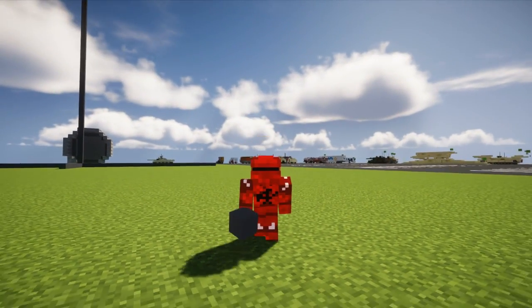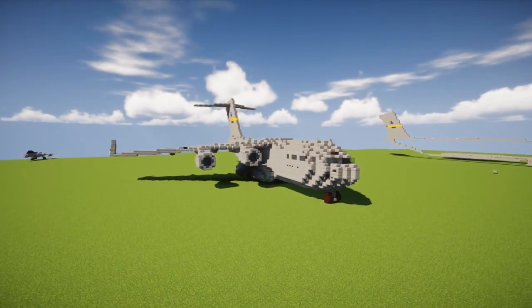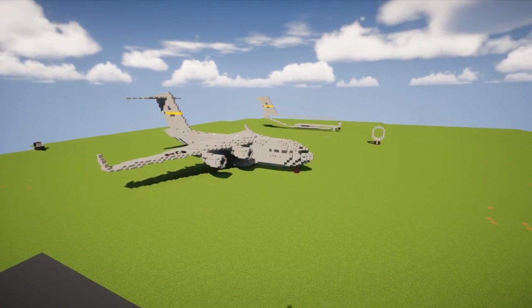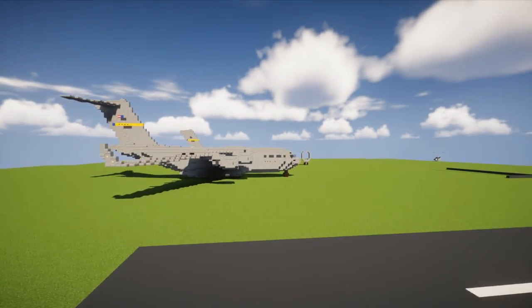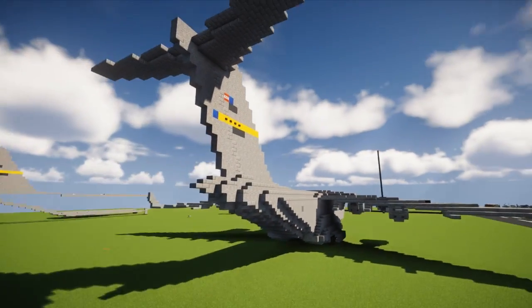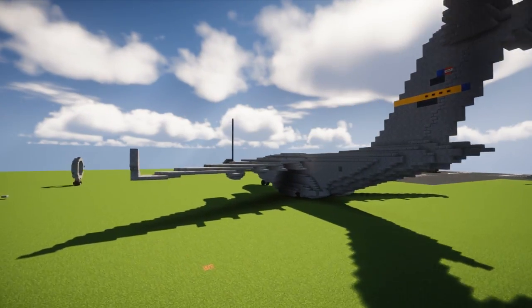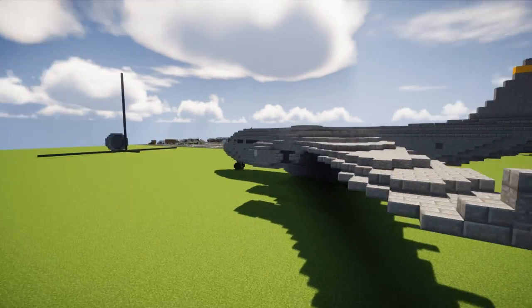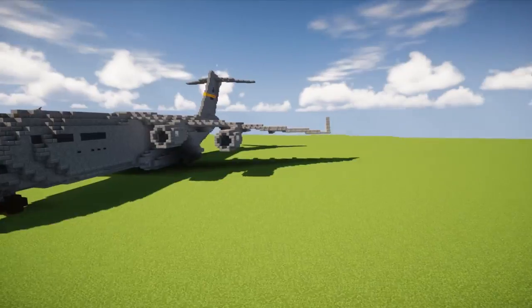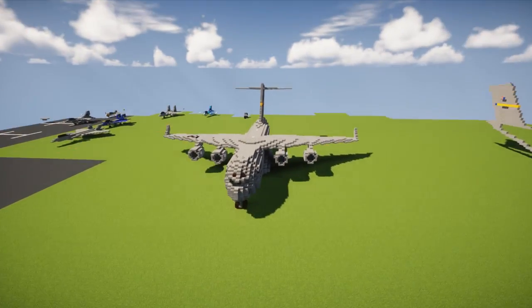Hey, what's up guys, it's CraftyFox of Minecraft Military Force and today we are making the Boeing C-17 Globemaster 3. So this is a military transport aircraft used by the United States Air Force. In real life it's manufactured by McDonnell Douglas, which merged with Boeing so it's just called the Boeing C-17 now. The design for this is actually by Mikael Paco, but the reason we haven't released the tutorial before is we had to modify the wings and the tail to make it more accurate.